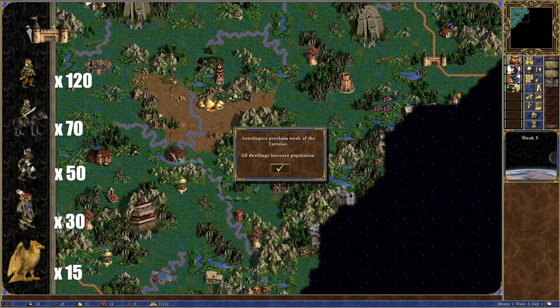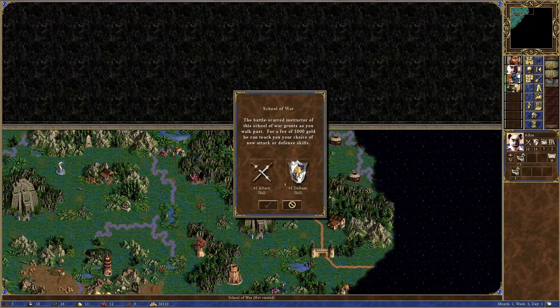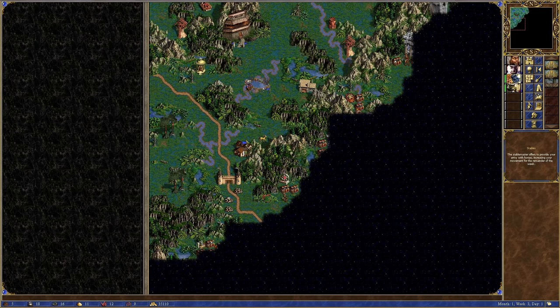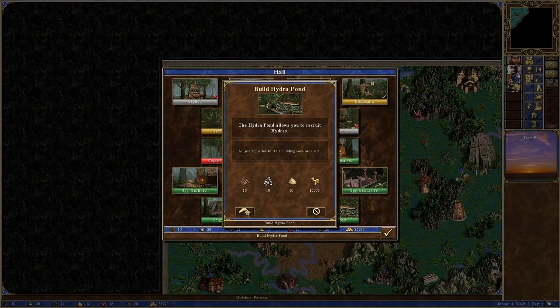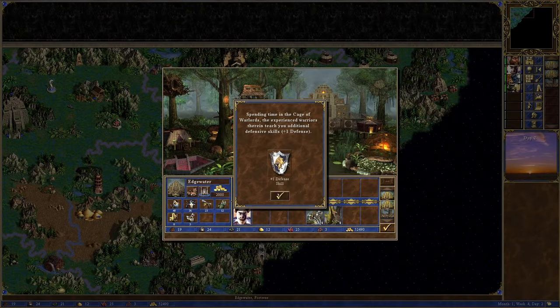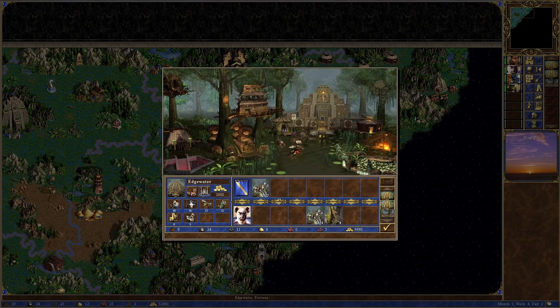This garrison has 120 hobgoblins, 70 wolf raiders, 50 orc chieftains, 30 augur magi and 15 thunderbirds. The two issues here are the orc chieftains as they are ranged, and the thunderbirds as they are faster than my chaos hydras. In week 3, I finish building up both a castle and a hydropond in the second town, meaning I have 4 available hydras to recruit every week. These, combined with the hydras I had accumulated previously, nets me a total of 9 hydras in week 4. Upgrading them to chaos hydras gives me a good chance to do the garrison fights. I could just wait until I had a million hydras, but doing this lets my enemies build up their forces too much, making getting a no unit loss a slim possibility. So 9 hydras it is.